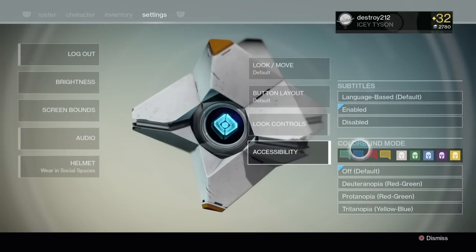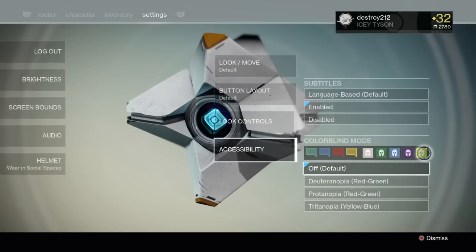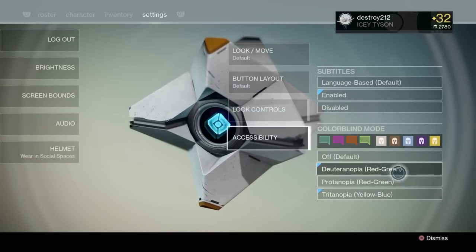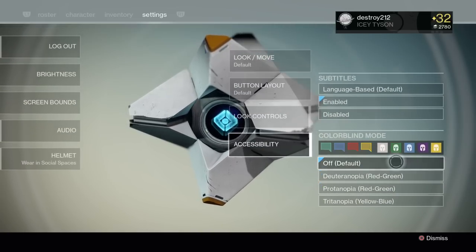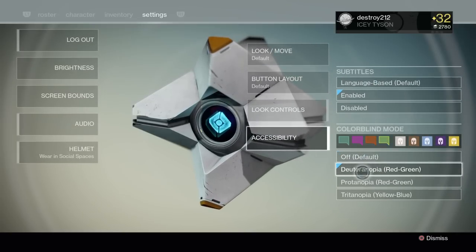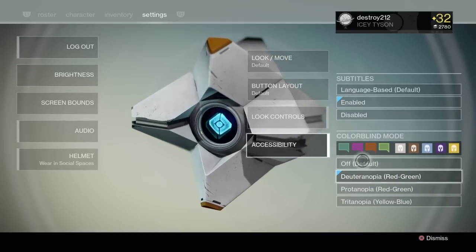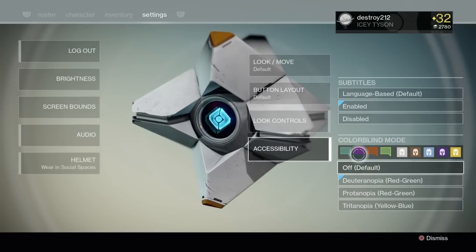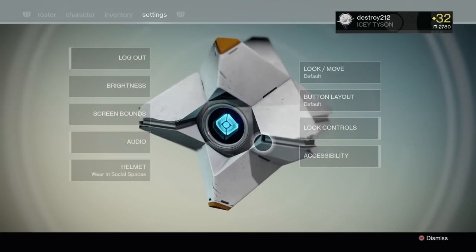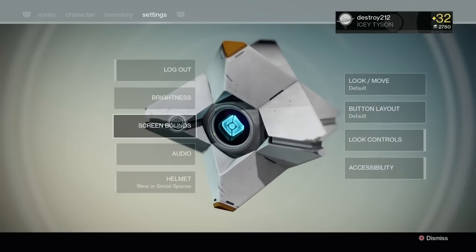They also added accessibility. There is a colorblind mode, which is pretty sweet, so you can change the colors of things. I'm just going to keep it off because I like default. But you can make enemies' insignias pink — it's kind of sweet. That's there for colorblind players who play Destiny.